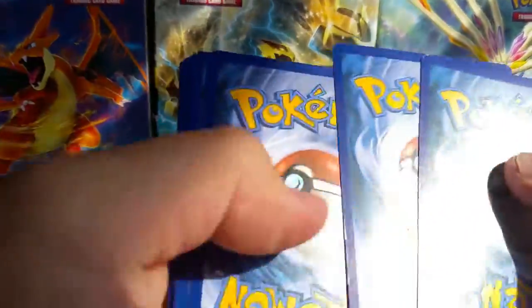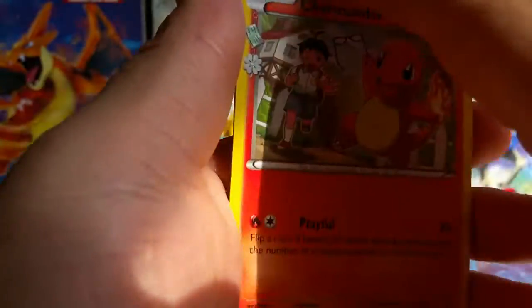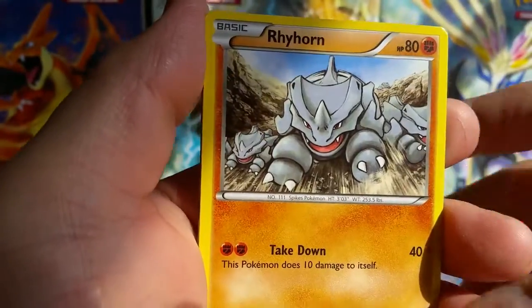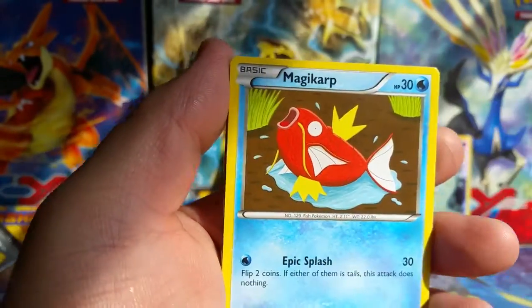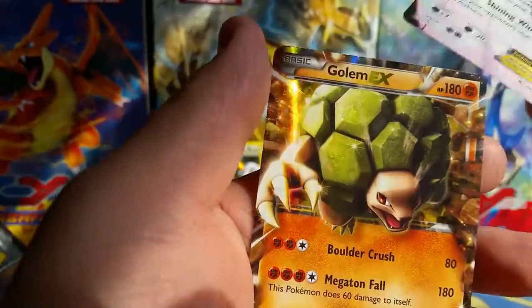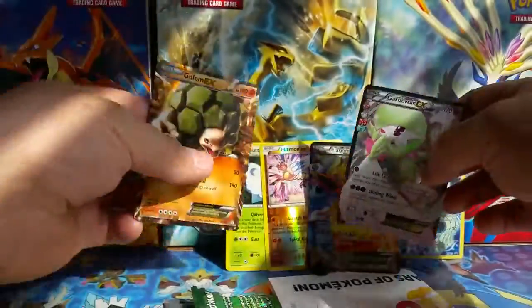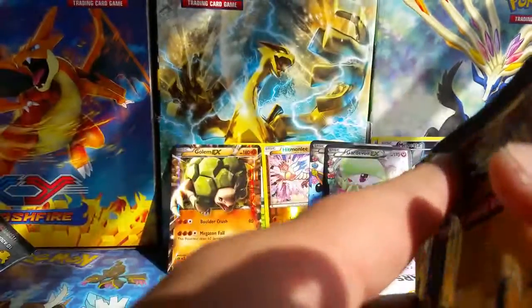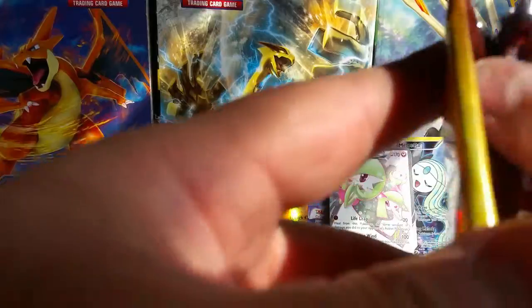Alright, third pack — we got a Venusaur. I'm still in search for Omega Blastoise and the two legendary birds. Got a Charmander, DCE, Meowth, Rhyhorn, Honedge, Magikarp, Haunter Reverse, Gardevoir Full Art, and a Golem — awesome! I already have those cards but it's always nice to pull doubles, or actually pull an EX.